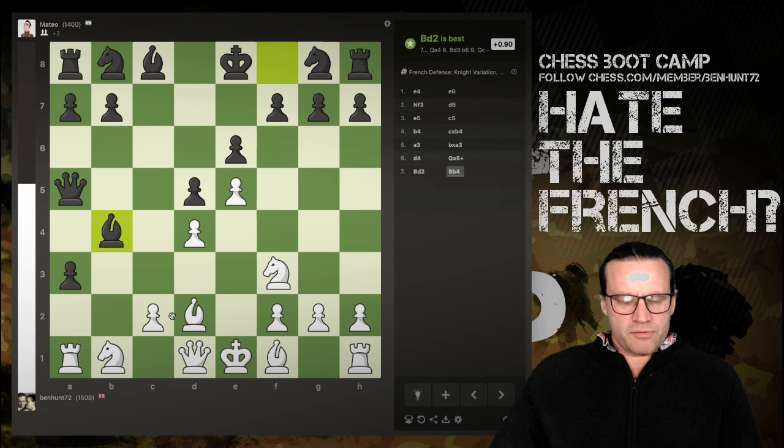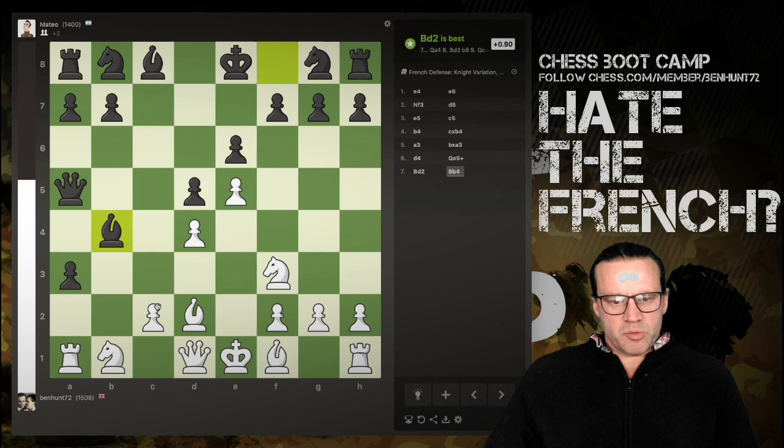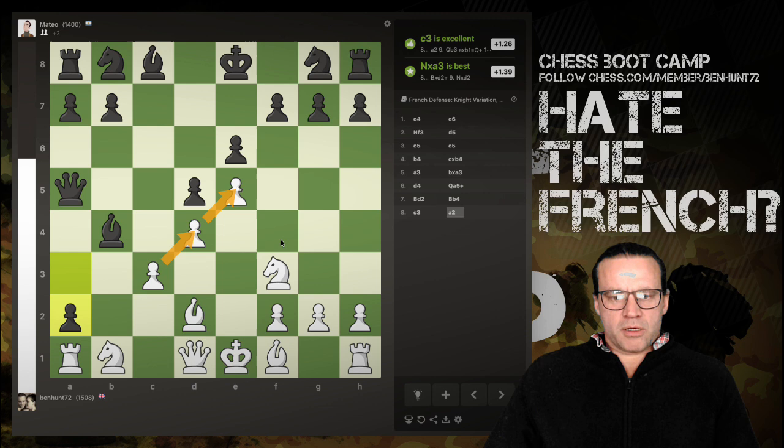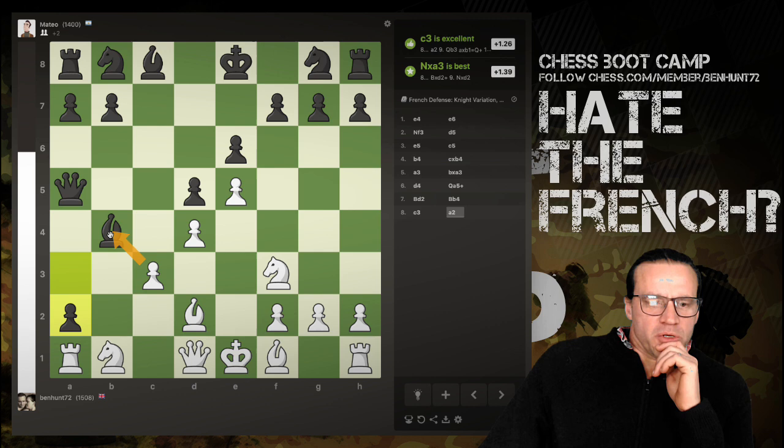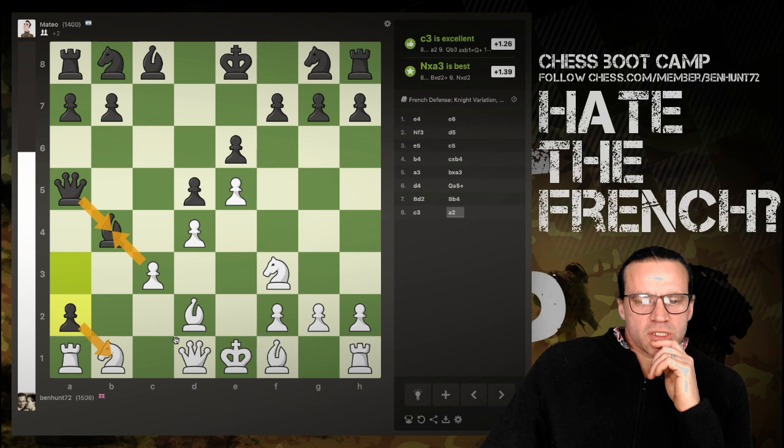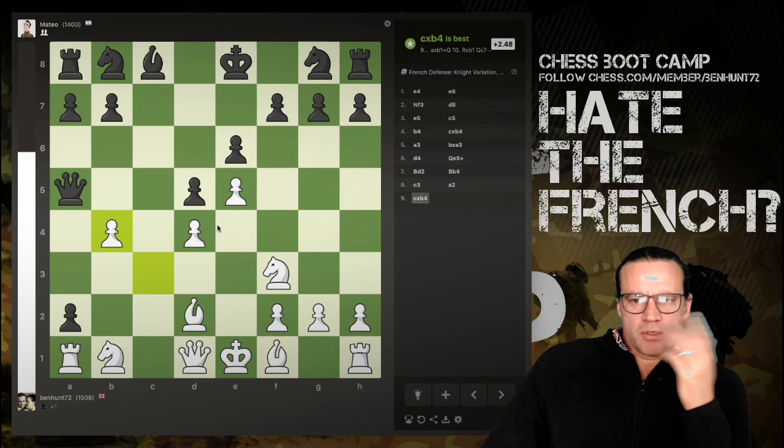Bishop to d2 kicking the queen seems fairly logical. The engine says that's best, and now it's favoring white. Bishops come out to block, and now I've got c3 to kick the bishop away. That looks good, gives me a nice little pawn chain. Black has pushed the pawn forward, which means I can actually capture the bishop and the queen can't recapture. If pawn takes knight, I can simply grab with the queen — let's take the bishop, and I'm already up two and a half points in the scoring.